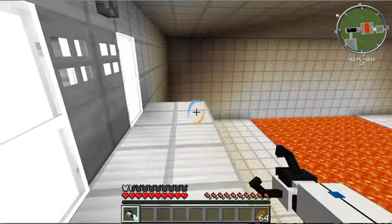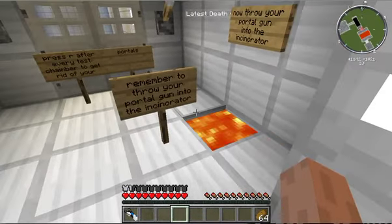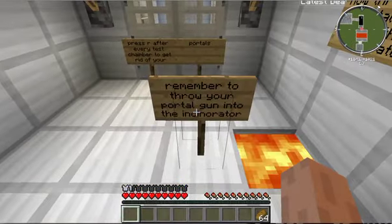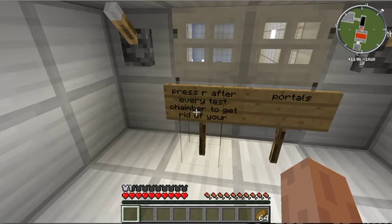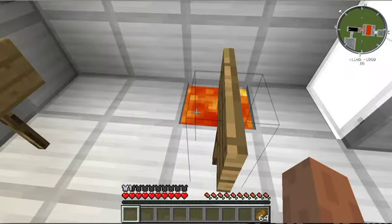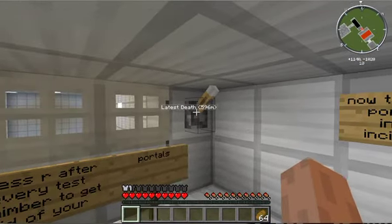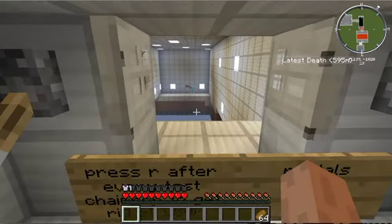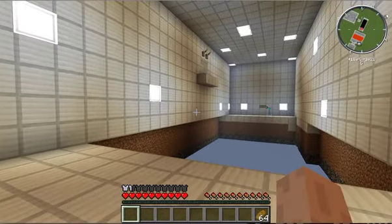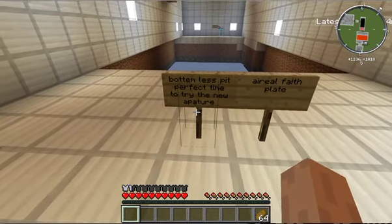That's cool. These test chambers are pretty cool. Darn it — I have to throw my portal gun into here into the Incinerator. Remember to throw your — yeah, yeah, I get it. Press R after every test chamber to get rid of your portals. I think you need to press R with your portal gun. Oh, the Void. Into the Void. Well, obviously this is a super flat map — bottomless pit. Perfect time to try out our new Aperture Aerial Faith Blade.